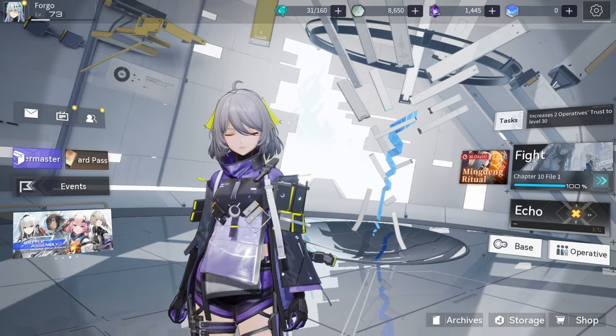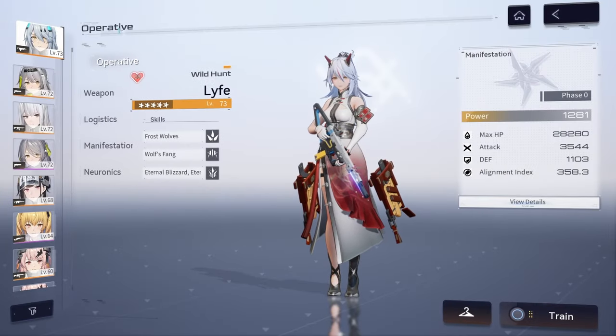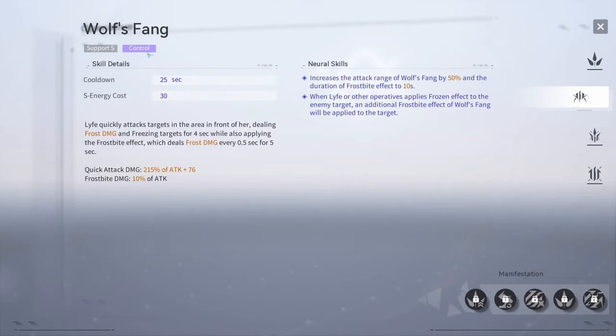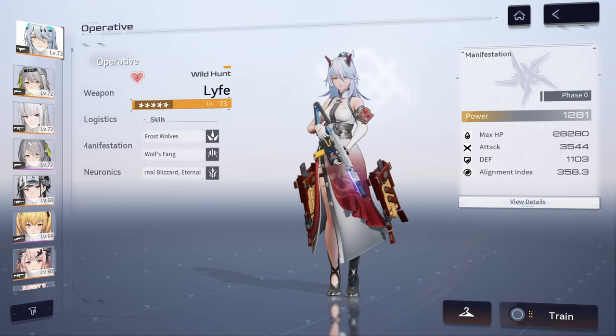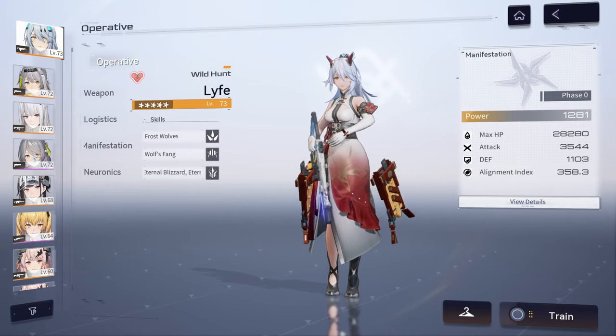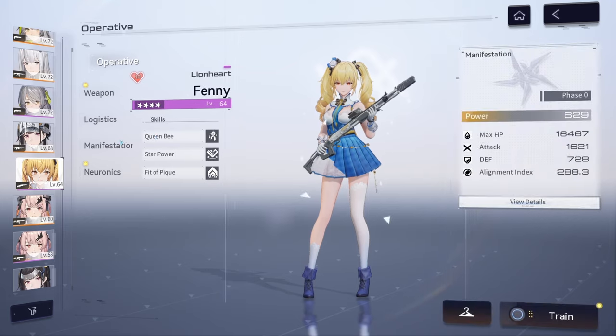There are currently six characters with a control effect. Life is one of them on her support skill, though she's a character a lot of players will use as a damage dealer so this probably isn't the best set for her. Her support does freeze, which is godly, but it doesn't always freeze and sometimes doesn't work against specific bosses — a common trend among control-effect characters.